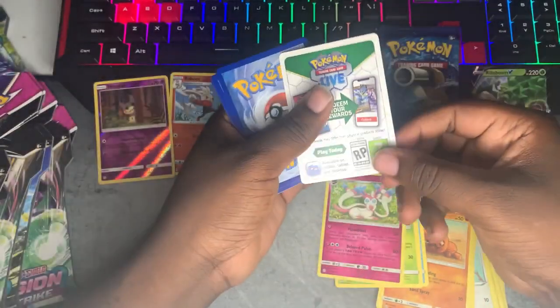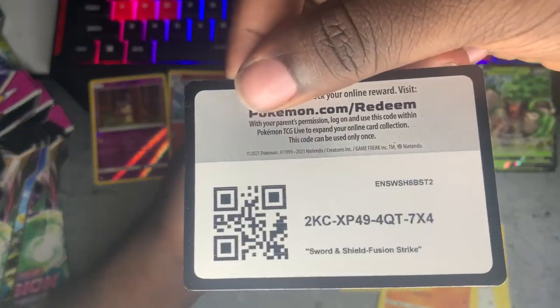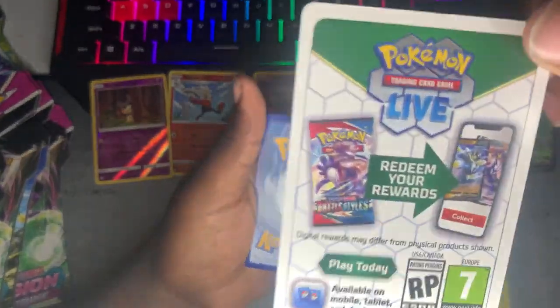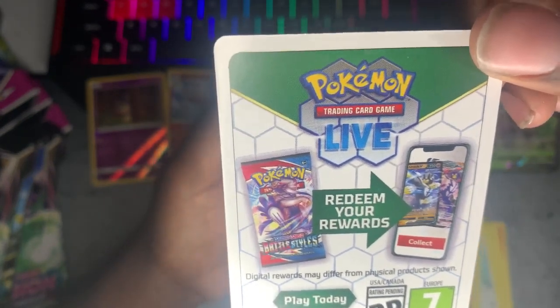And a Sylveon — very, very pretty Pokemon, very, very pretty. I've never seen these type of cards before. That's cool — I might go back and get some more of these or just look online. Here's the promo code. 'Play today available on mobile, tablet and desktop.'